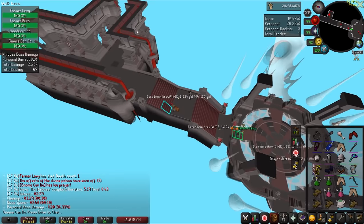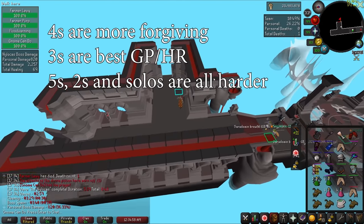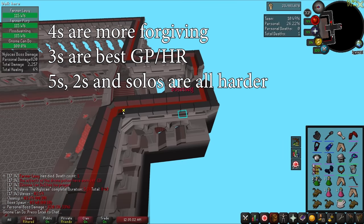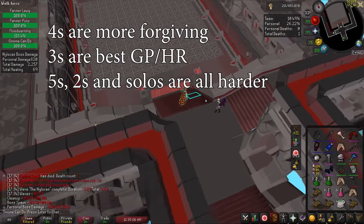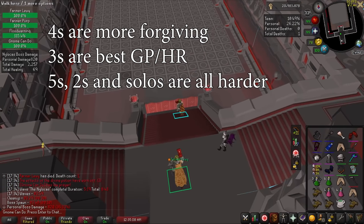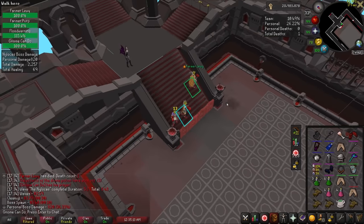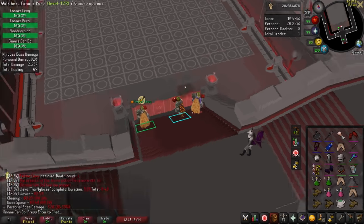Most people do raids in teams of 4 or 3. As a learner, I would recommend doing 4s, as 3-mans make much more money per hour but someone dying often seals the fate of the raid. 5-mans are much harder due to the way the raid scales. The raid doesn't scale below trios, so smaller raids are typically more of a challenge run. Before I get into setups, we need to lay out the roles, as this will change what you need to take quite a bit.